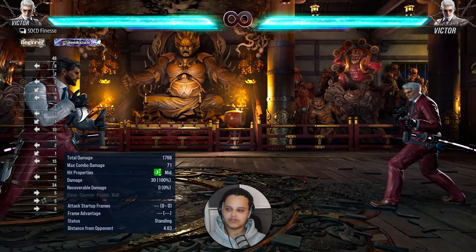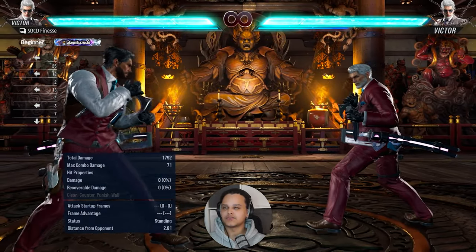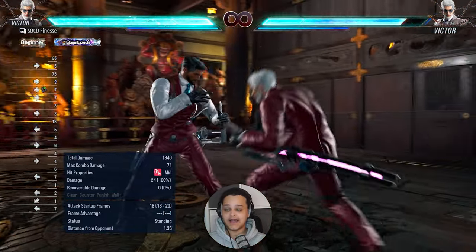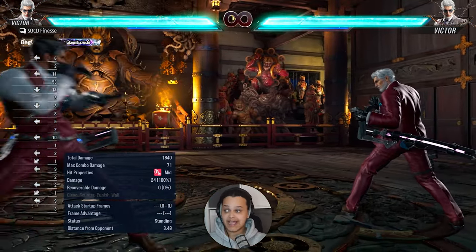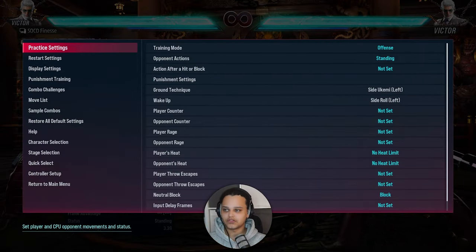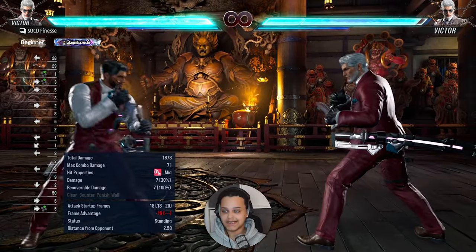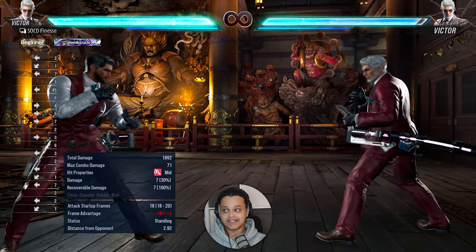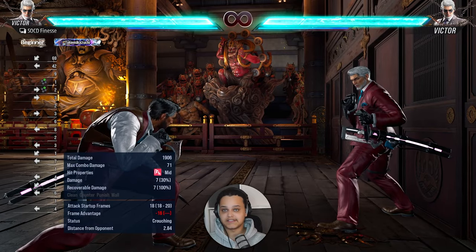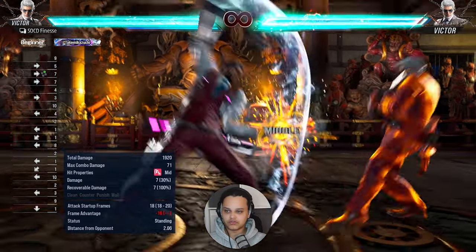Forward-forward two is used as a whiff punisher and launcher, but can also be used to track because at longer range it has more tracking. At point blank it has less tracking. Although it sounds scrubby, it can be used to catch the opponent in movement as a kind of random launcher. It's minus 16 on block, but it has significant pushback — especially when spaced, it's really hard to launch. Crazy move with crazy range, and integral to combos as his main screw attack.